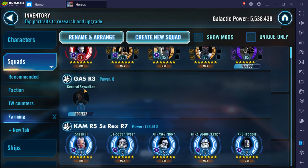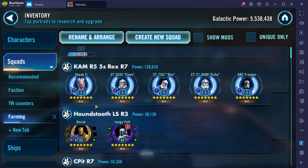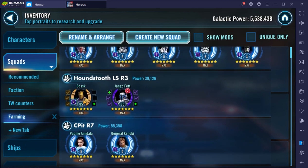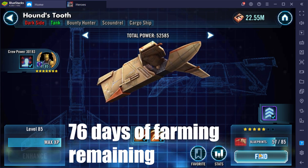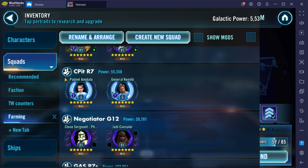For GAS, just Relic 3 for now — once I get them unlocked and leveled up with guild currency, I plan on taking them to Relic 3. For CAM I'd like to get them all to Relic 5 except for Fives and Rex, which I want to take up to Relic 7 because of ships. For Houndstooth — when I left the game it had just come out and I never really worked on it. I'm maybe halfway there, but it'll come along over time. I'll gear Bossk up to Relic 3 just for the ship and the Rancor Pit Raid.